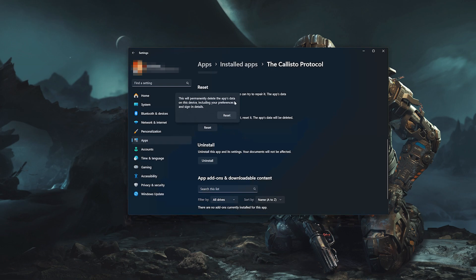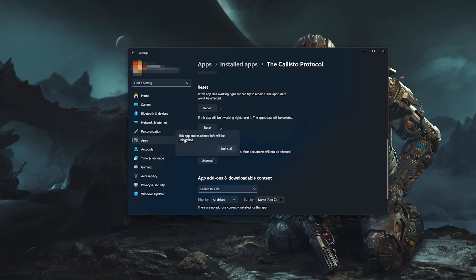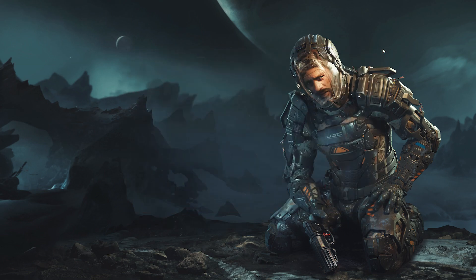This will permanently delete the Callisto Protocol's data on this device, including preferences and sign-in details. Press Reset again. If the Callisto Protocol is still not working, uninstall it — this will uninstall the Callisto Protocol's settings, but your documents will not be affected. Press Uninstall.